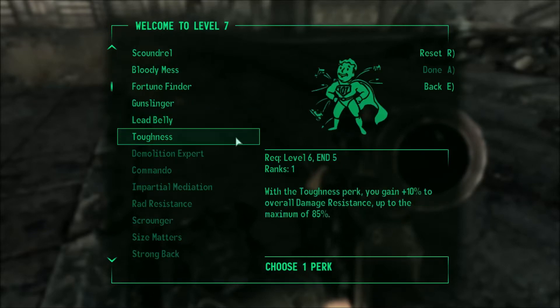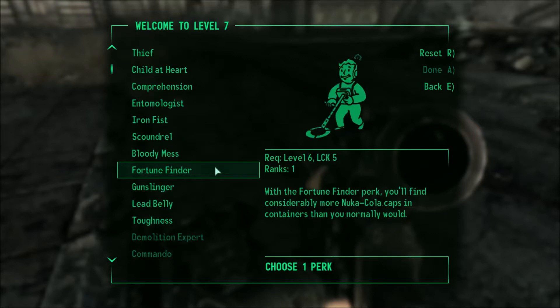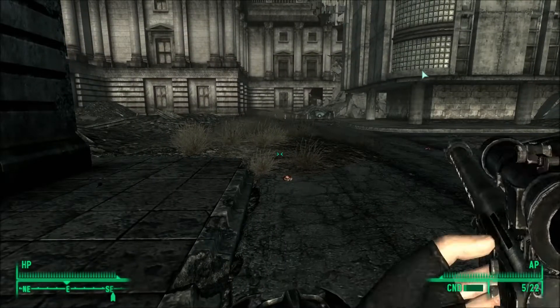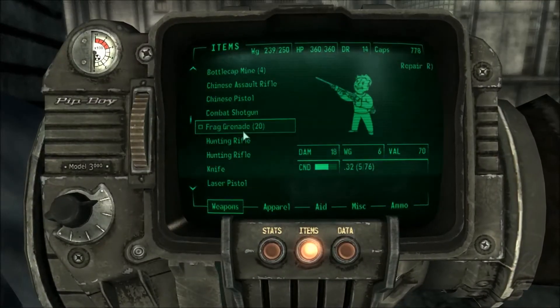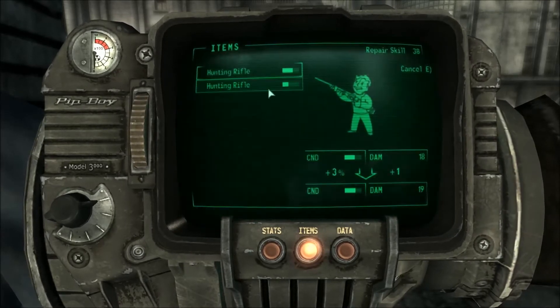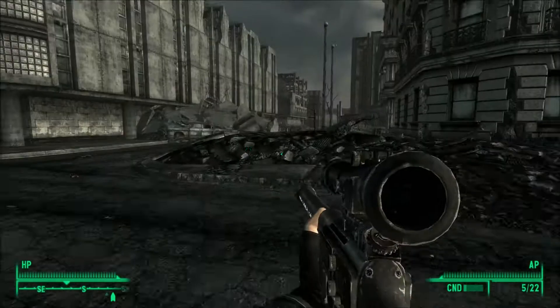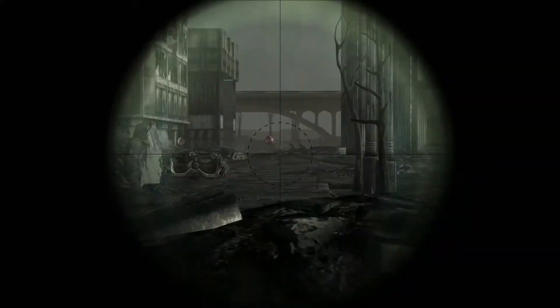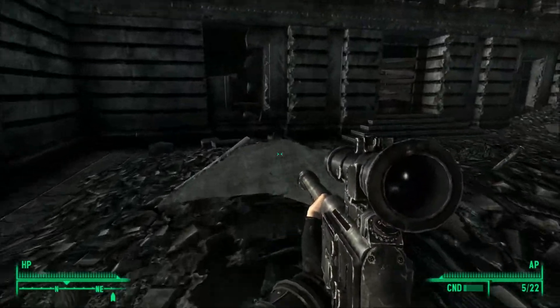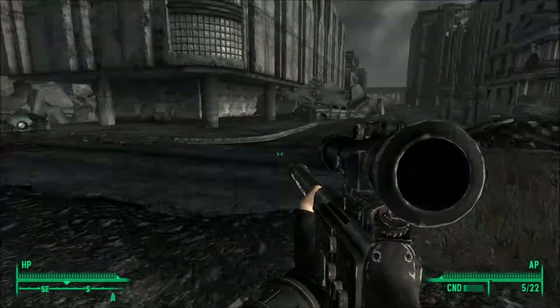We might be able to improve my Hunting Rifle a tiny bit more. Gun Stinger, Fortune Finder looks nice — more caps. Gun Nuts, Small Guns in Repair — yeah, I'll get that, that'll come in handy. I can move up on one. Hunting Rifle — yes I can, and it now does nineteen damage. Nice. Looks like the Enclave Soldier was the only thing around here, which is good.